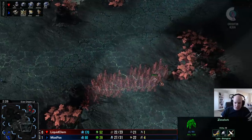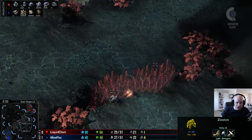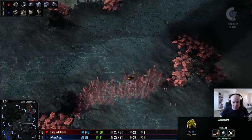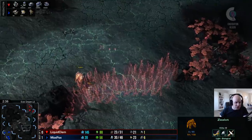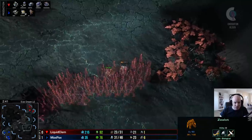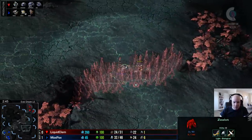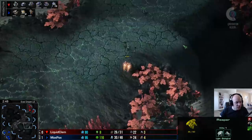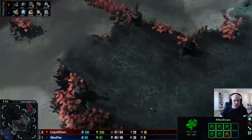Max Pax's first zealot is getting caught by the reaper. He's using the line of sight blocker to try and chase the reaper down and get the zealot as close as possible - really cute play from Max Pax, buying himself a little more time and forcing a micro battle between two players whose micro has been very impressive. The reaper will secure the kill on the zealot and head back home for Clem.